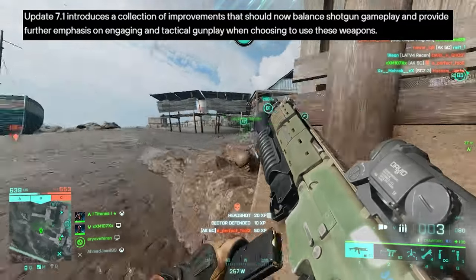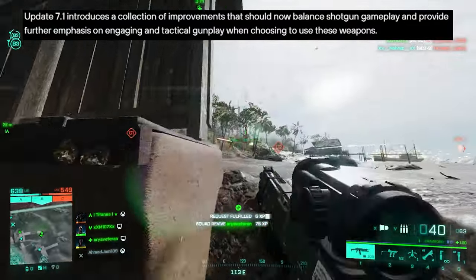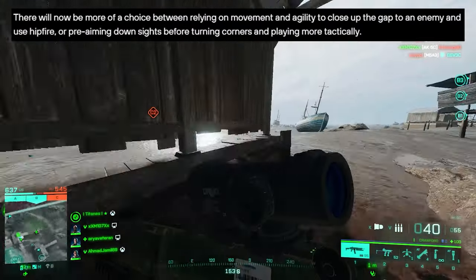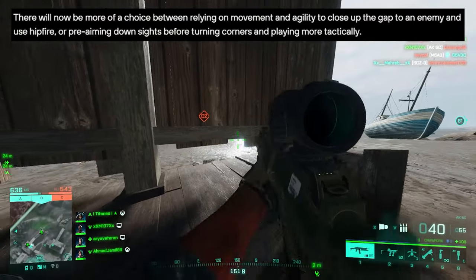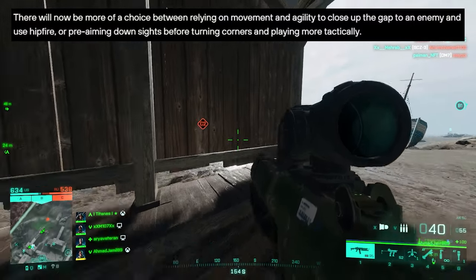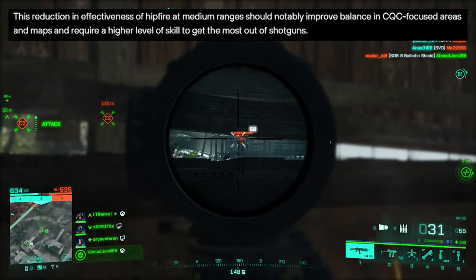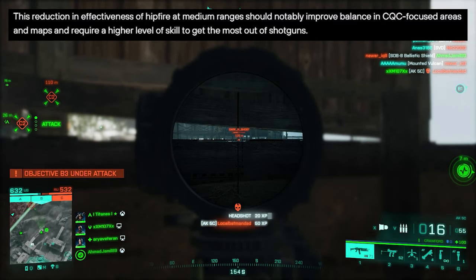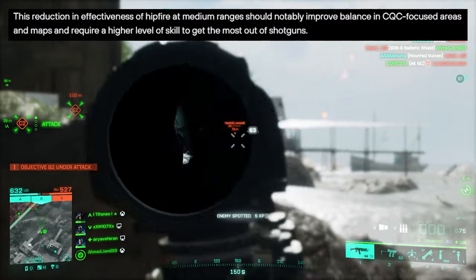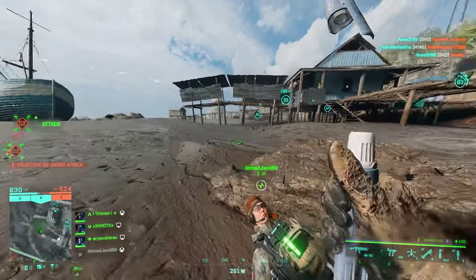Update 7.1 also introduces shotgun improvements that should balance shotgun gameplay and provide further emphasis on tactical gunplay. There will now be more of a choice between relying on movement and agility to close the gap and use hip fire, or pre-aiming down sights before turning corners and playing more tactically. This reduction in hip fire effectiveness at medium range should notably improve balance in CQC-focused areas and maps.